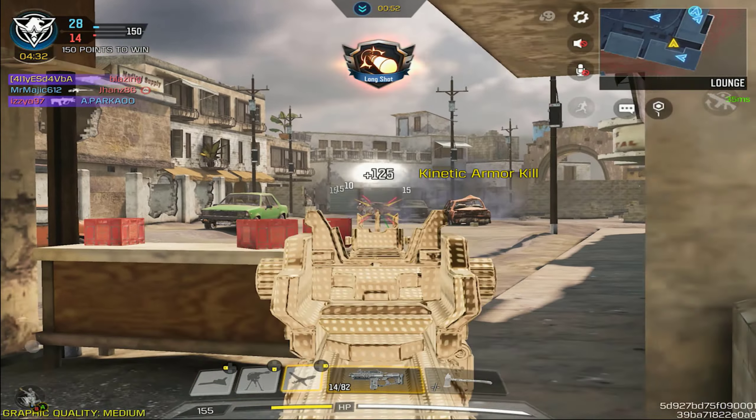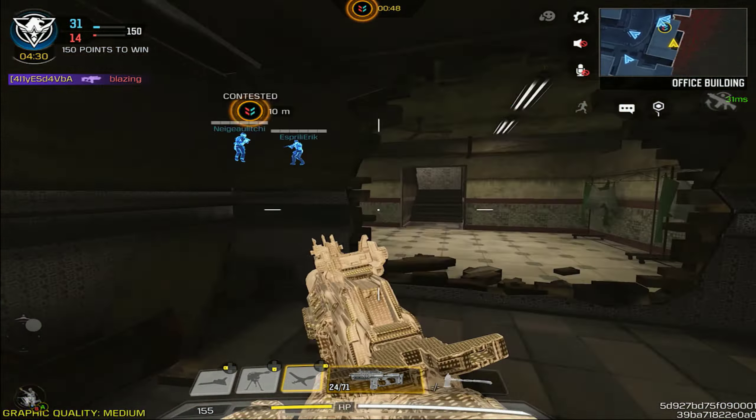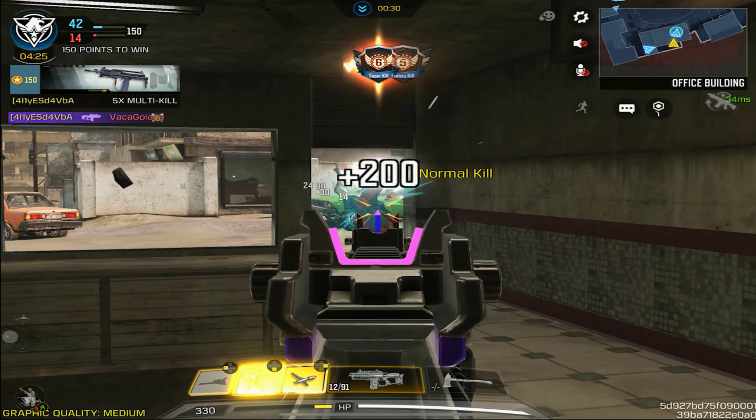This was another weapon I wasn't expecting to get the smart rifle treatment, but I think it's for the best because the HVK has kind of been lacking when it comes to blueprints. The most notable one is the Prison Break, and that was released around season 10 or 11 of last year. So it has been a while. Having another skin like this makes the weapon look more refreshing, and I'm sure a lot of people will agree.